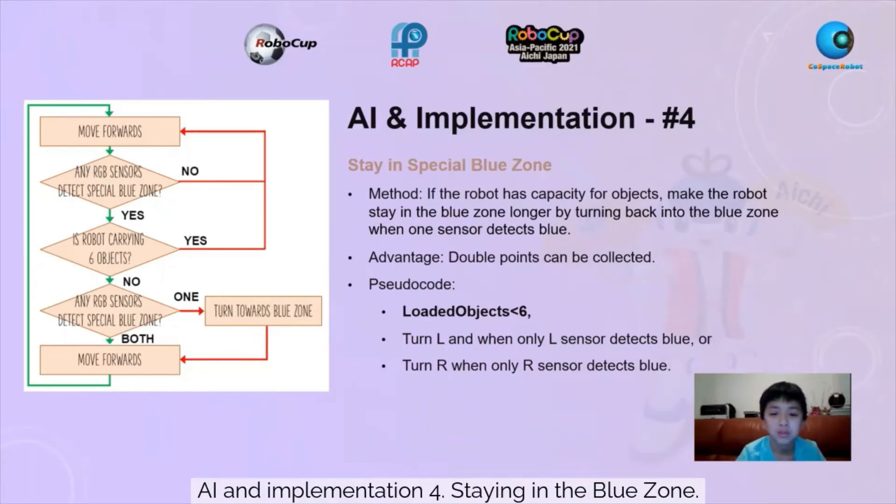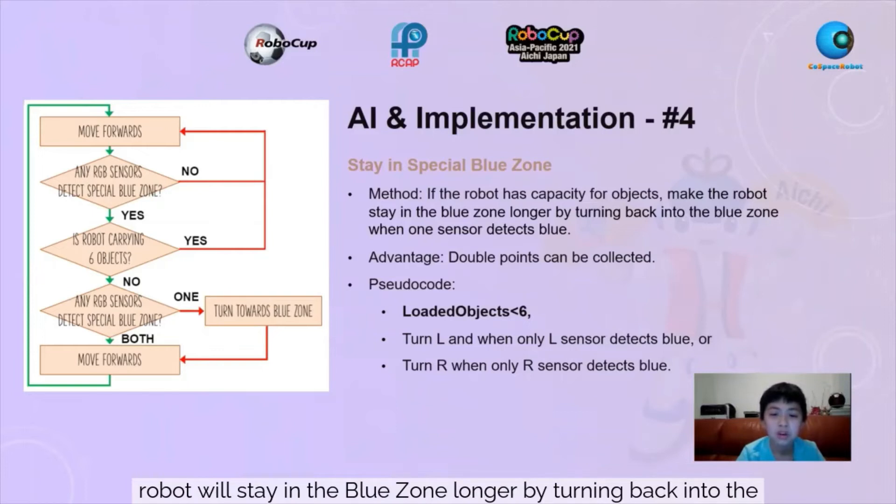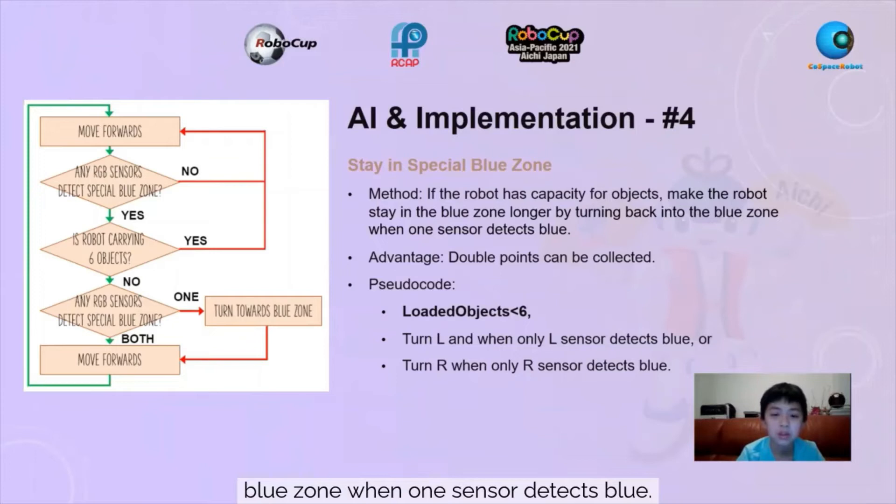AI Implementation 4: Staying in the blue zone. The method we use is: if the robot has capacity for more objects, the robot will stay in the blue zone longer by turning back into the blue zone when one sensor detects blue. The advantage is that it will earn double the points collected inside the blue zone compared to the regular zone. The pseudocode is: if loaded objects is less than 6, it will turn left when only the left sensor detects blue, or turn right when only the right sensor detects blue.